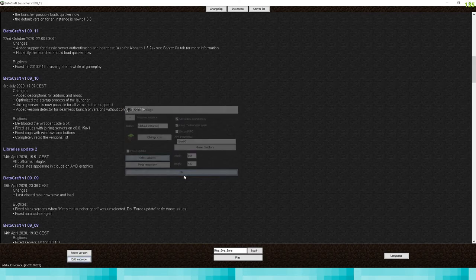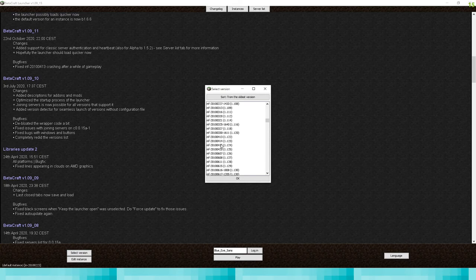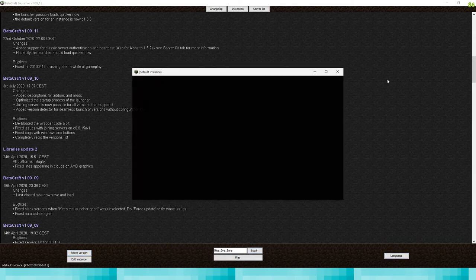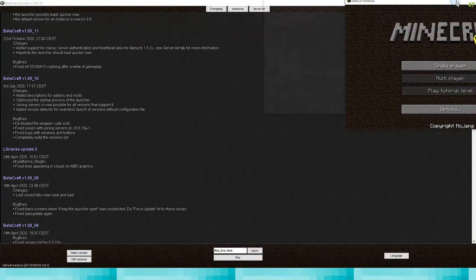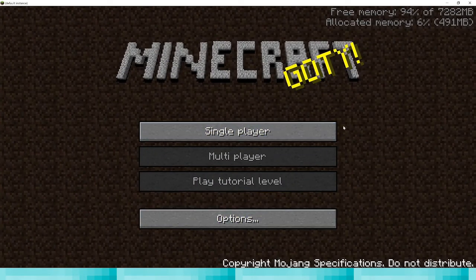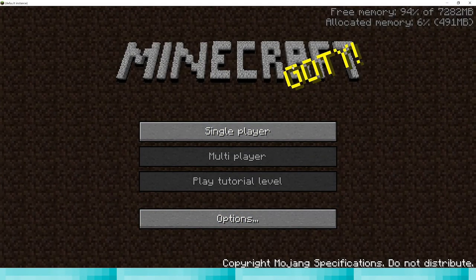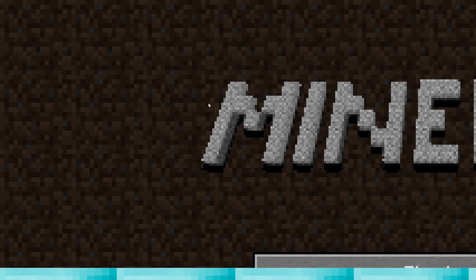To change version, click select version. Let's pick a 2010 version - 0330 - and press play. Batacraft is quite the easy one to use because you just download it, sign in, and it just works. One con of it is that if you've got Windows scaling on, it doesn't really scale properly, so make sure you check your scaling settings if you want to use Batacraft.